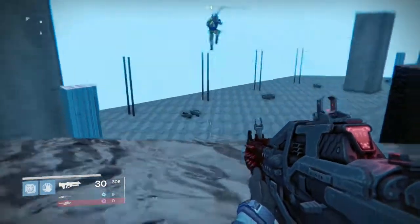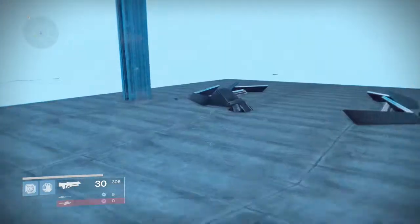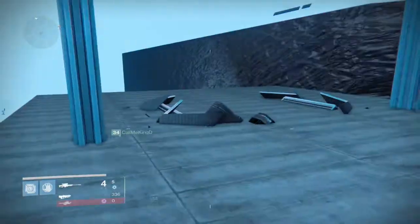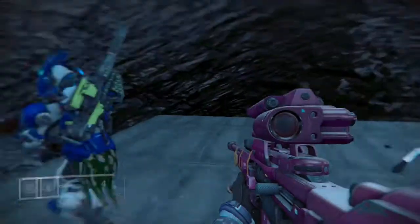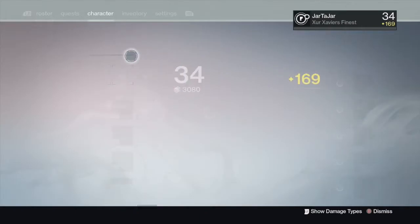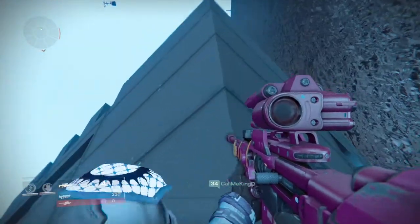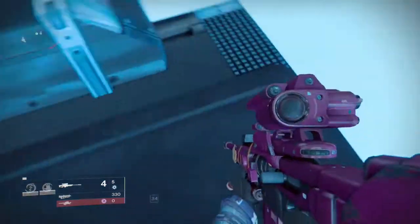Then you want to run over to this wall, to this kind of roof thing, and jump down there. You want to have Radiance on because the first time I tried this I got wrecked — I fell down and needed a revive. Luckily it doesn't reset you back to the normal Cosmodrome; it resets you back down here. So equip Radiance so you don't screw up — the jump will be easier. You want to really slowly try to land on the tip, right in the middle of this triangle-looking structure at the top. Then really slowly walk to the end of it and drop down.